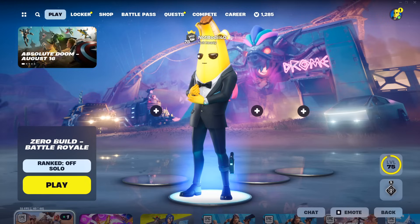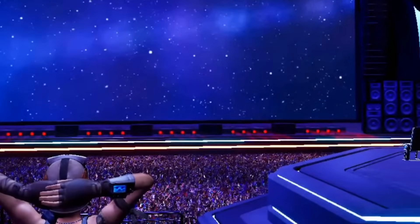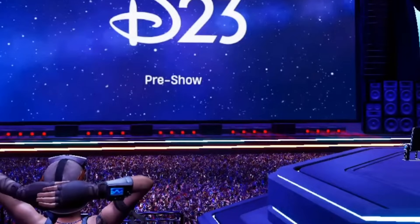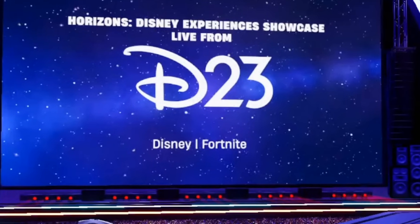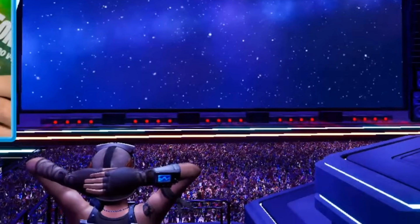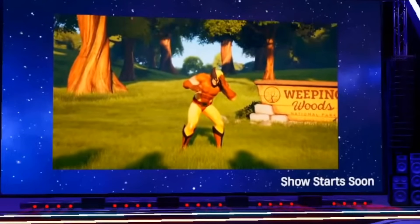That's exactly when the map will be activated one more time. When you're in the map, it kind of looks like this — this is footage from my friend Pack-a-Puncher. It's going to be the pre-show, as you can see, for the Disney showcase. You're going to enter, and it's just a simple map. I'll give you the map code in a second, but it's just a simple map that's going to play this video over and over.